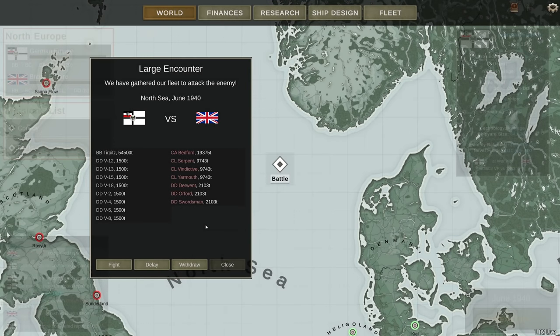Hey guys, Stealth here, and welcome back to episode three of this meme campaign. We have our first battle, which involves one of the battleships — this is the battleship Turpitz, but not as you might know it. It's a 54,500 ton battleship escorted by a whole slew of destroyers. We're coming up against the Bedford, the Serpent, the Vindictive, the Yarmouth, and three destroyers: the Derwent, the Orford, and the Swordsman.